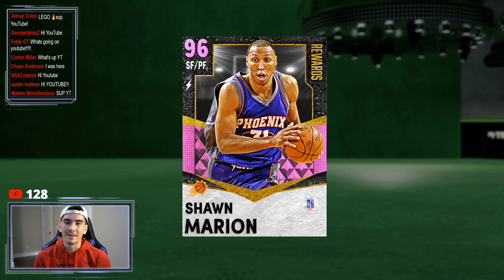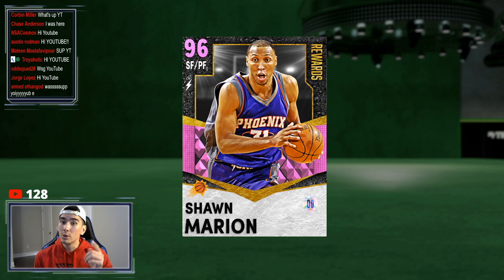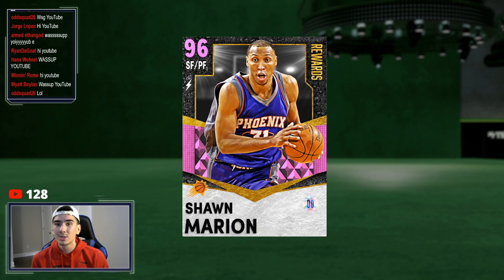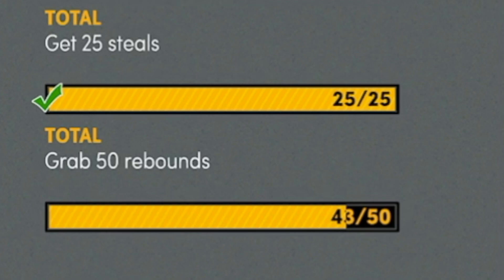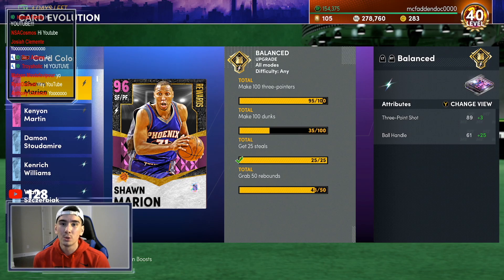What's good everybody? It's CP the Doc, and today I'm gonna be showing you guys the easiest way to get steals with Pink Diamond Sean Marion. As you guys know, we need 25 steals with Pink Diamond Sean Marion to evolve into a Galaxy Opal.